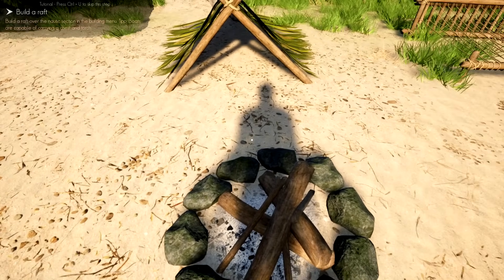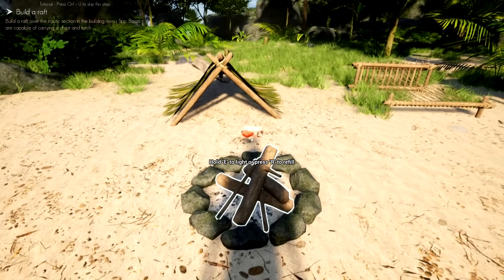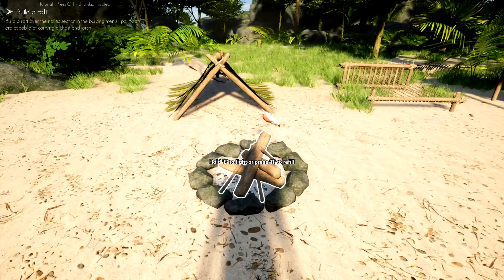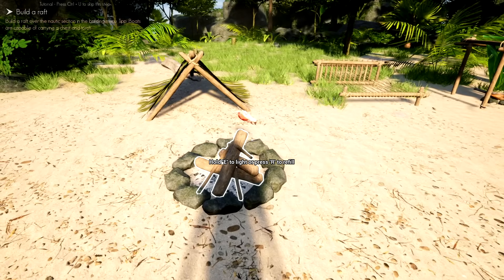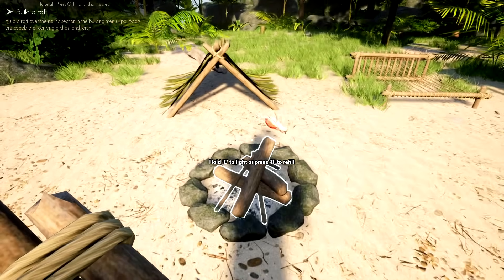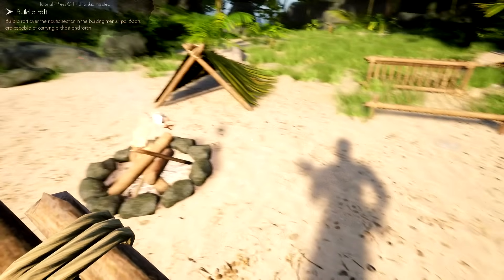The crab doesn't have much time left, so we're going to throw him on top of the fire and cook him up — better off cooked than lost. I should make a tool belt to make things easier, but that needs leather, and leather needs animals, and we don't have any on here.